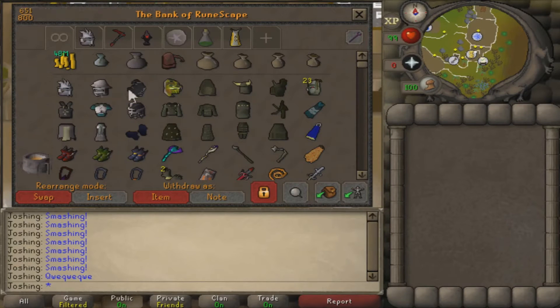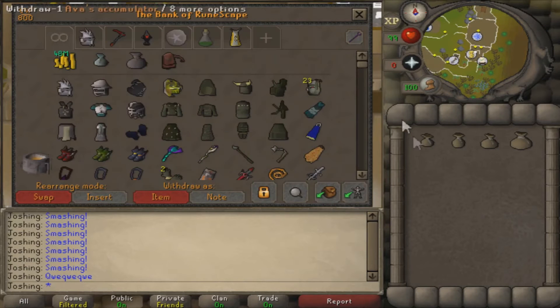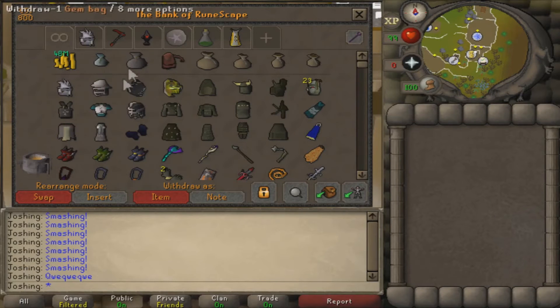I put these in here because these are items where I don't want to use the placeholder system. There is a new update where you can fill your bank with empty items and remove them whenever. For example, I will use this when banking ores but not the coal bag, banking gems from the Shilo gem mine using the deposit box while keeping the gem bag in my inventory for a bit faster experience per hour, and of course runecrafting pouches so that I can bank my nature runes, lava runes, uncharged amulet of glories, and sip staminas without manually clicking them.